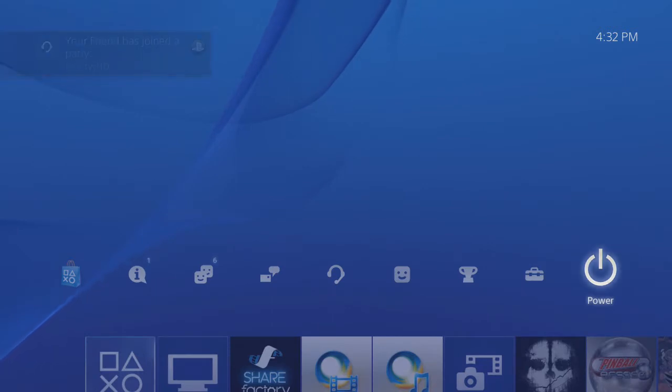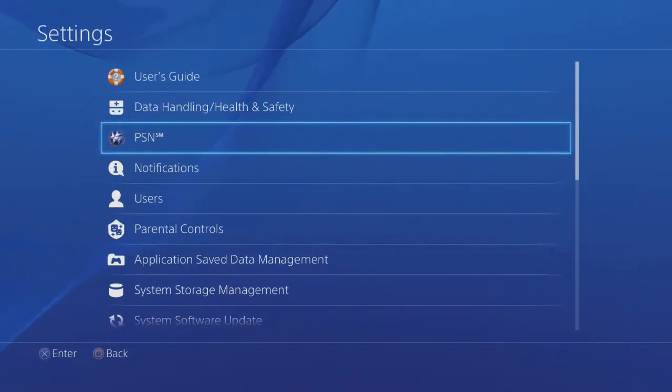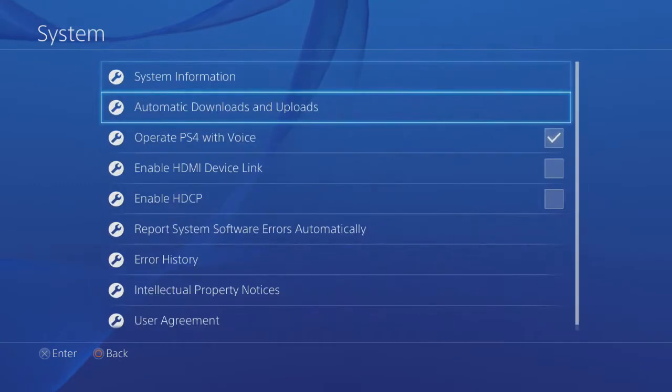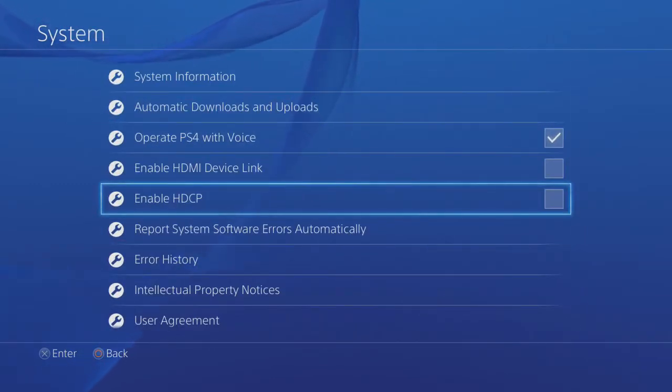Alright, you scroll all the way over to the right to Settings — not the power by accident, sorry guys — and then you scroll all the way down to System. When you reach System, it should say Enable HDCP. I already have mine unchecked, so that means I'm recording straight through my HDPVR2 and not with a converter or splitter. That's pretty much it — that's how simple it is, and now you guys can remove your splitter or HD converter.